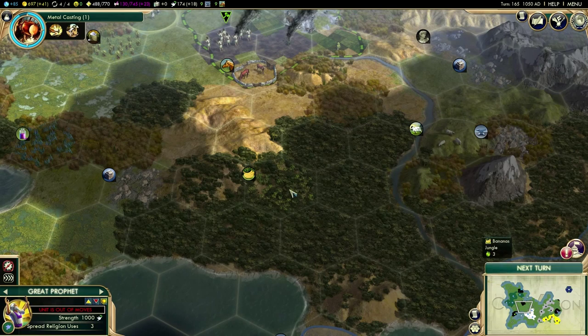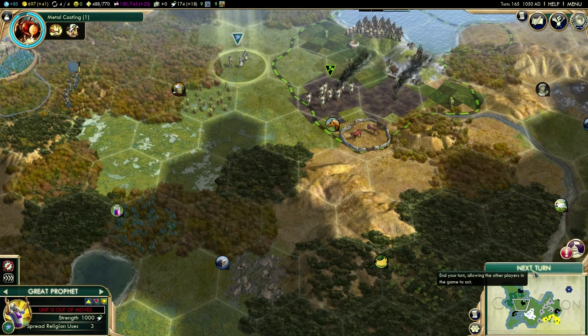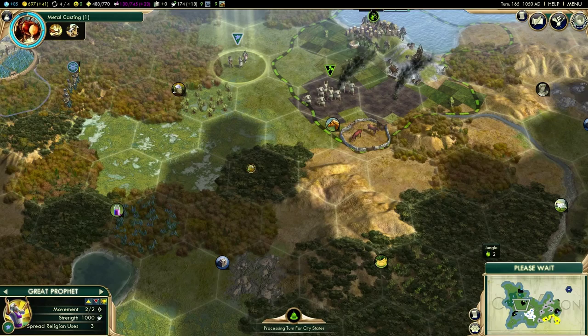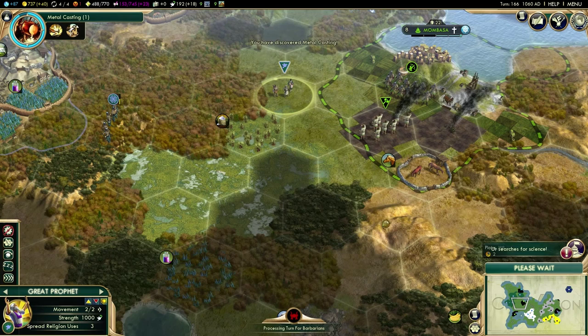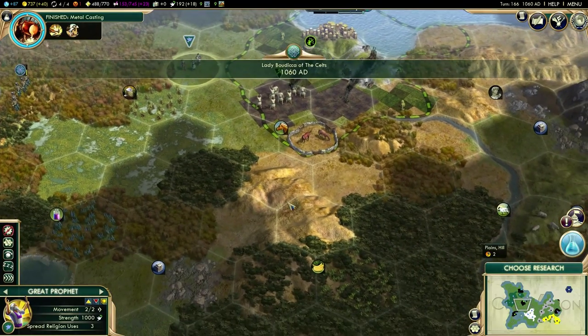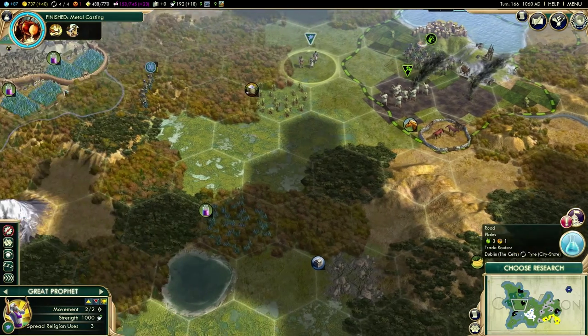They didn't want to move into that hex, which means there's something in that hex. The Germans were messing around down there earlier so it's quite possible it's still their unit. Sometimes if you set a unit to move six or seven turns in advance, they'll just stop after one or two turns and say they need orders — that's normally because something has moved into the hex they were supposed to go to.